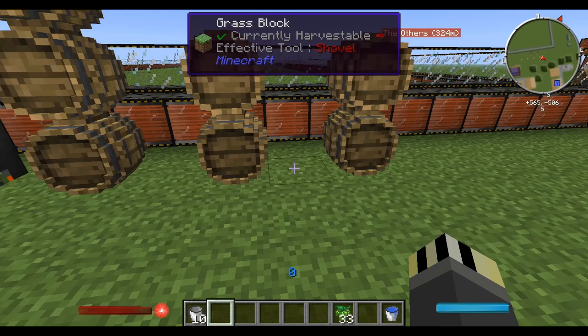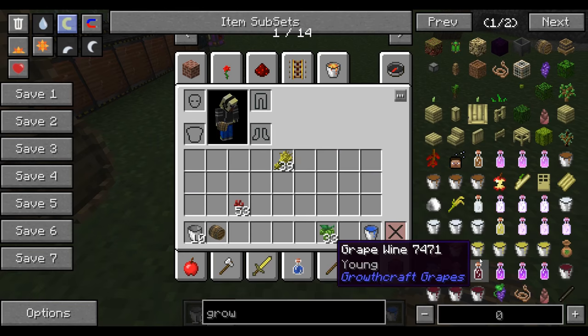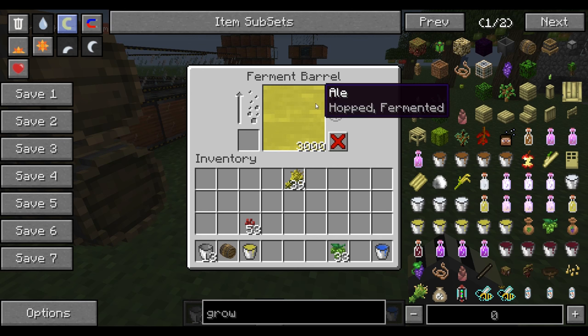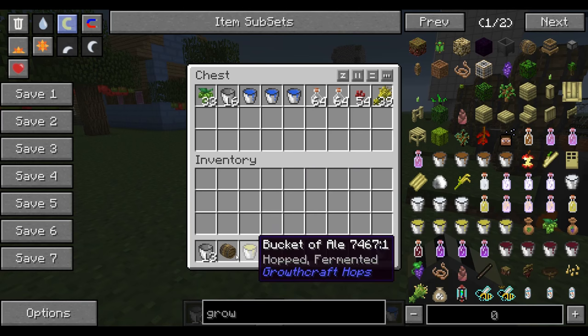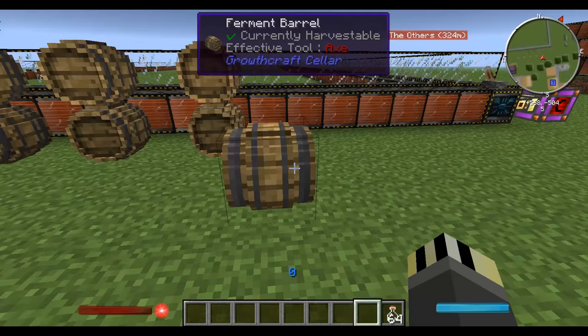Let me grab another ferment barrel and fill it with hopped fermented ale to show you the interface. Once fermented with nether wart — which applies to all alcohols — the nether wart slot illuminates to show it's fermented. The enhancement slot hasn't been illuminated because no redstone or glowstone has been added. There's also a 'Discard' button — that dumps the entire contents and you lose it all, so don't click it.